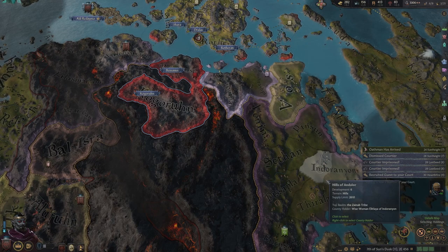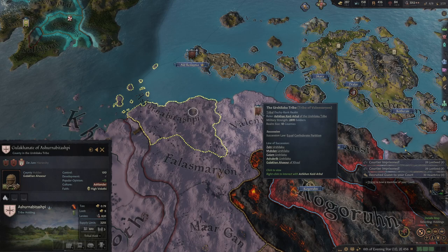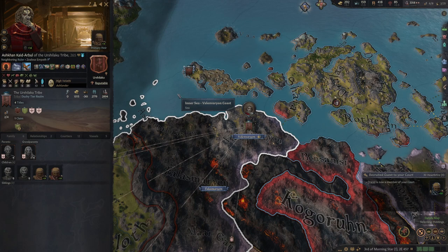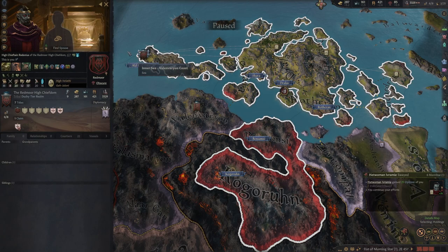Two more years until we can go to war again. Not really much around that we can raid. I could possibly raid the Urshilaku — they only have just under 3,000 troops, but they have 1,000 gold so they might be able to hire mercenaries to kill me, so I'm not going to risk it. Let's just enjoy the peacetime while we can — enjoy the two more years of peace we have.